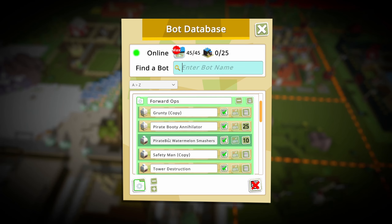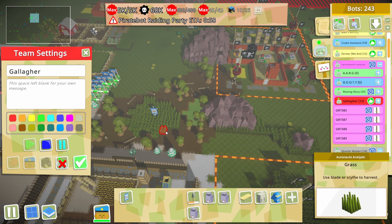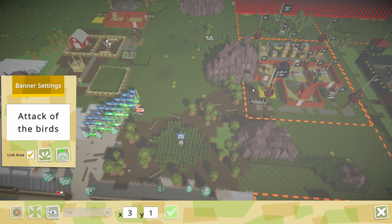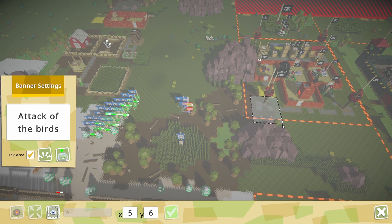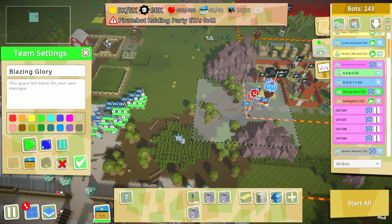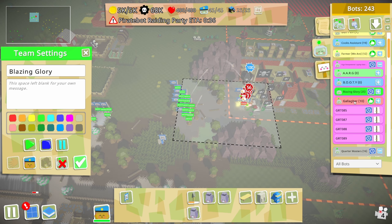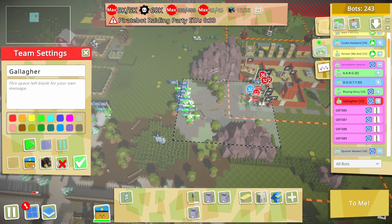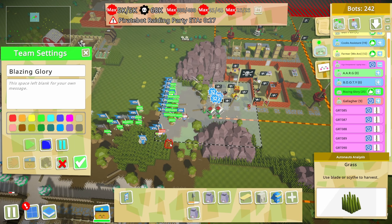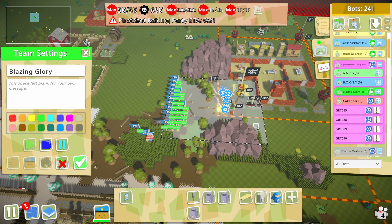Minimize all that real quick - let me just make sure all the gallaghers are set and go. Now we can make this a little bigger because I want to turn on our blazing glory - 15 of these guys will come in to help. Turn all those off, send these guys out. That'll thin the numbers - there's no barracks here, that's a repair station so we don't need to care about that.